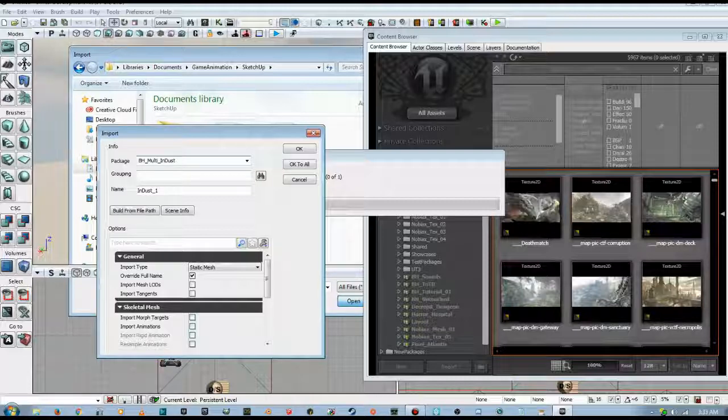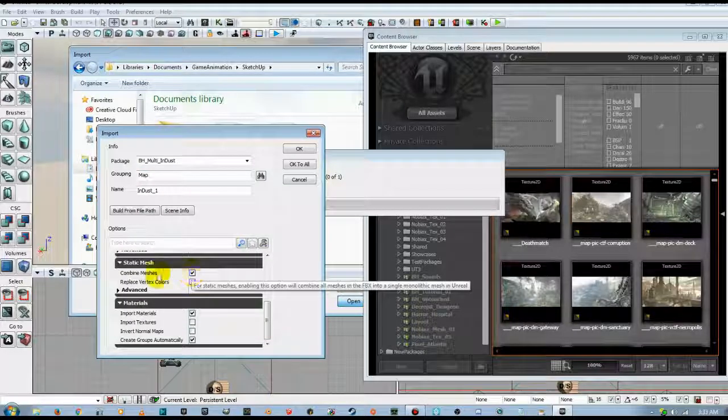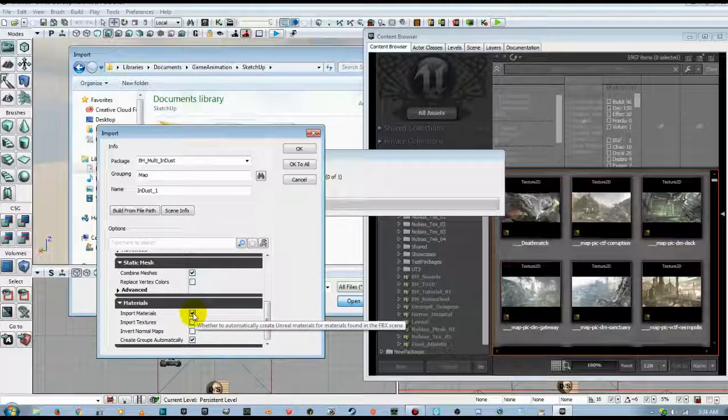Each map we do we'll put into an individual folder so we can keep things separated and our folders don't get too large. In the grouping we're going to call that 'map' because we're importing a map, and we'll leave the name exactly as it is. We want to import this as a static mesh and combine meshes, because as we saw in Blender there were somewhere between five to six hundred individual pieces to this model. We just want to bring it in as one mesh.